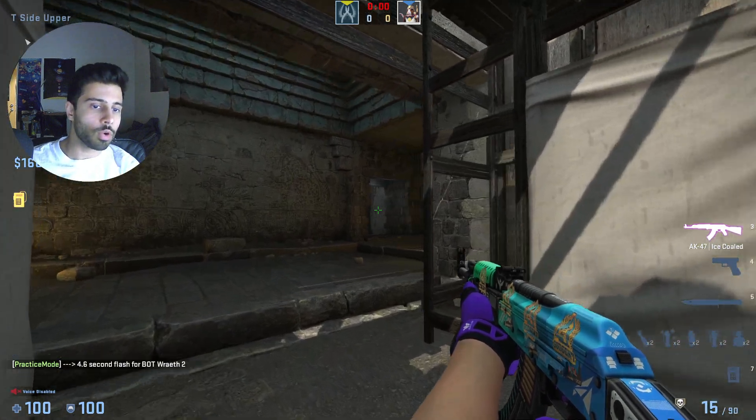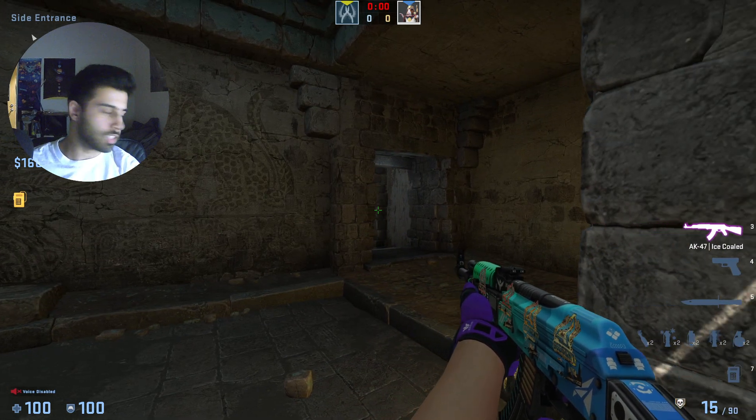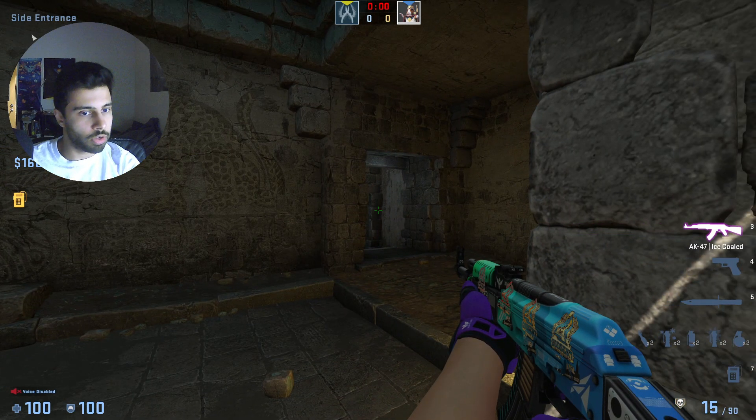You can stay here the entire round, or when you decide to clear all of Jaguar, you just check this angle — and there we go. You have full Jaguar control. It's not that complicated; you don't need a Molotov for this.